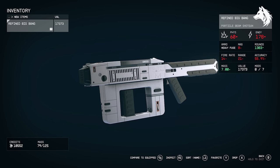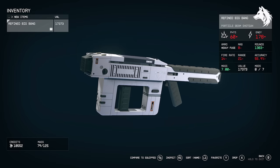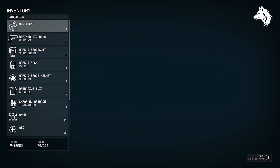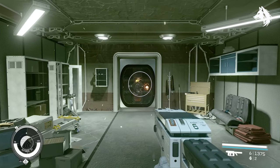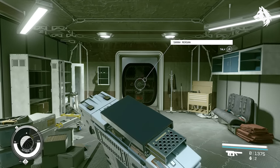Next we have the best shotgun, which is Big Bang. This is a remarkable particle beam shotgun that stands out due to its dual damage capabilities, inflicting both physical and laser damage. With good accuracy, a standard range of 20 metres, and 7 mod slots, it compensates for its lower fire rate with high base damage which you can further improve through mods.